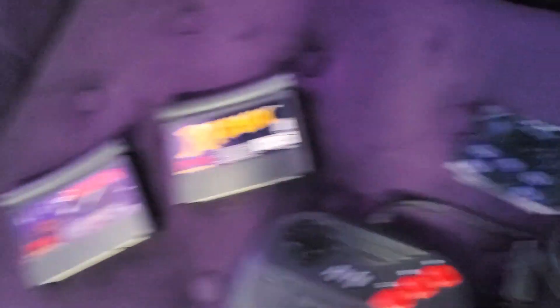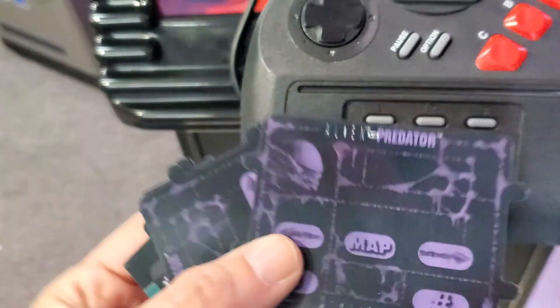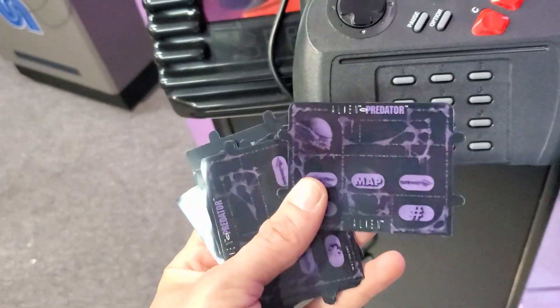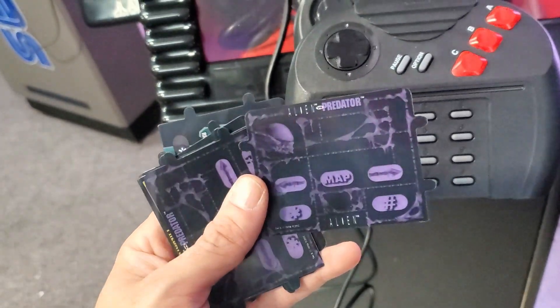I don't know if I mentioned this, but Alien vs. Predator, Rayman. Also got these inlays — if you're not familiar with the Jaguar console, you were supposed to put these over the buttons on these different games, and it would give you different options like swapping weapons and maps, different things like that.